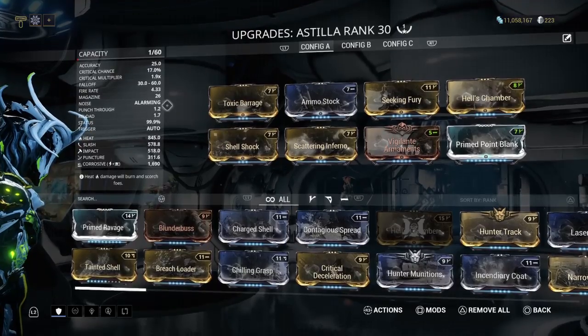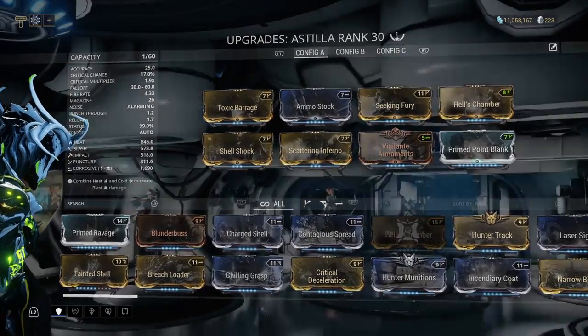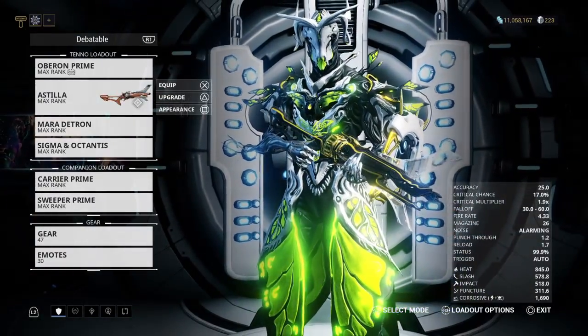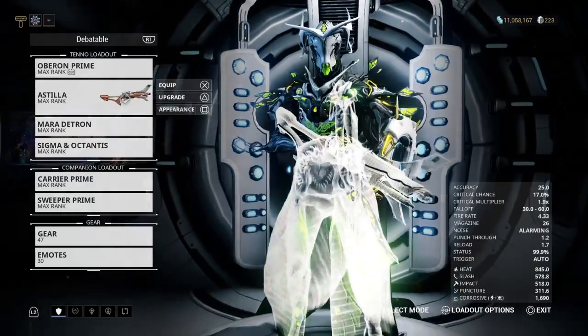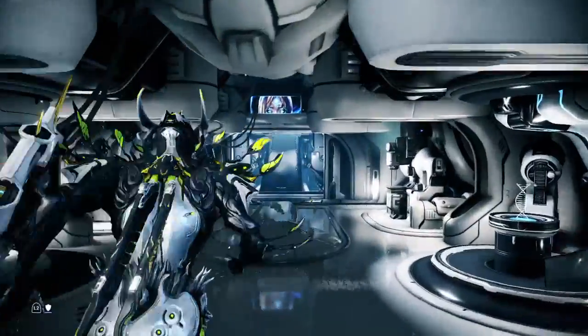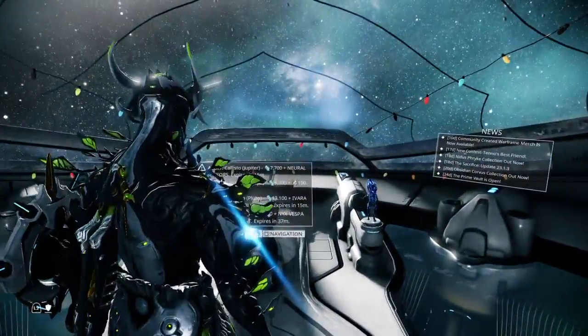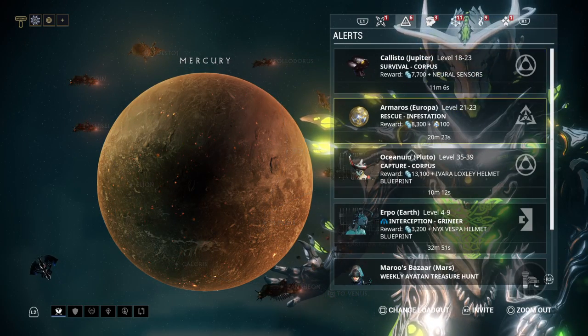You can actually see we have some really good basic damage. The thing about the Astilla is it's a gun that when it actually hits, it explodes — so it does an AoE. I've noticed that you do more damage, more fluid damage, when you hit enemies with that AoE. So that's something interesting.